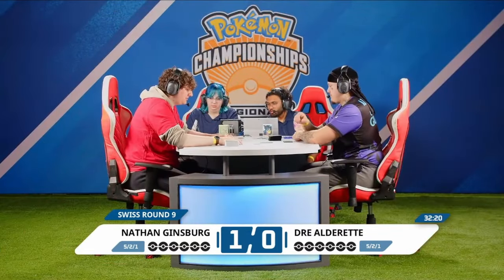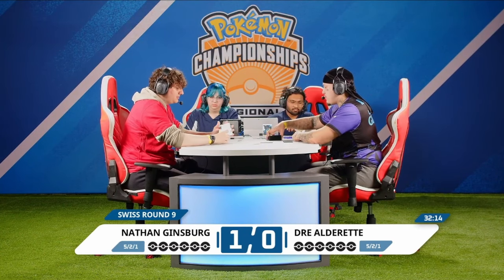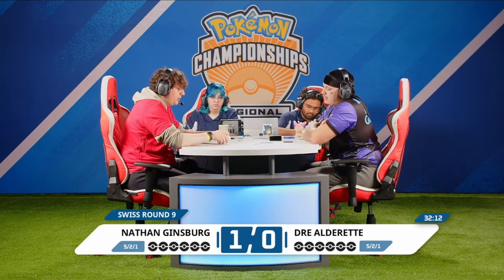Going into Game 2 — Dre starts things off. What adjustments does he need to make to respond to Nathan's opening strategy? Conserve switching cards as much as possible, and get to Cramorant. Cramorant is a great Pokémon to pressure with because you don't need to invest any resources and can immediately start pressuring Snorlax, Pidgeot — whatever is in the active spot — saving resources for more energy-intensive Pokémon. Getting there requires Colress in the starting hand, which I don't think Dre had in Game 1.